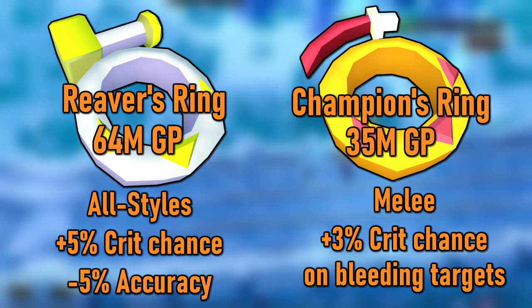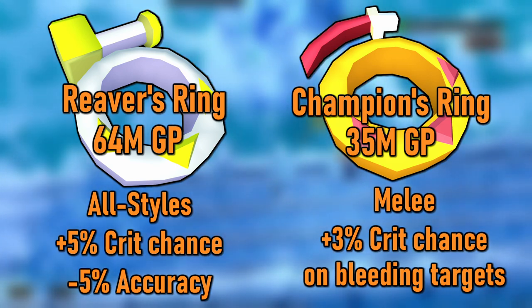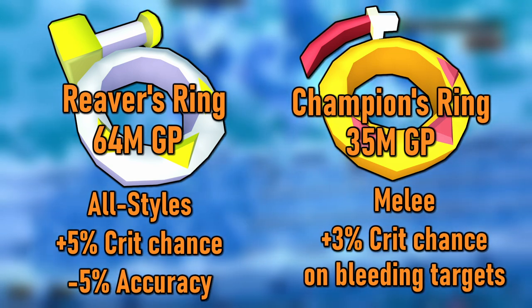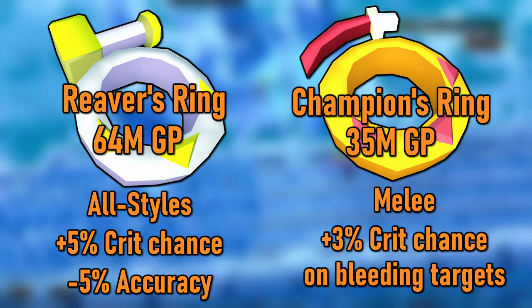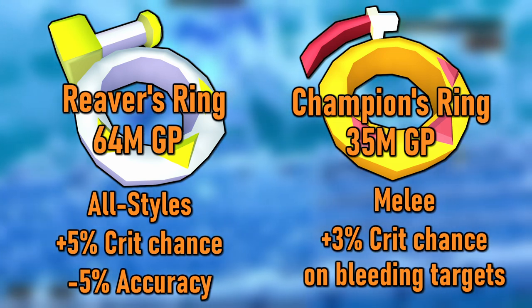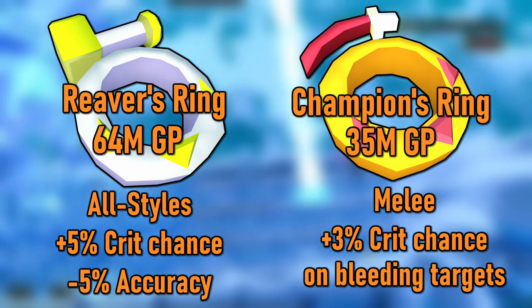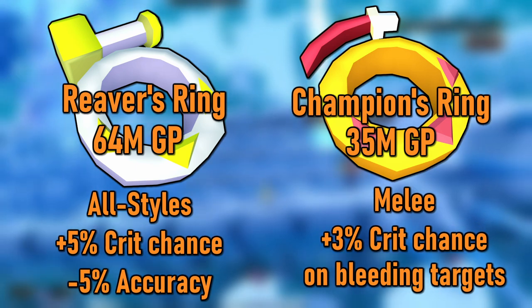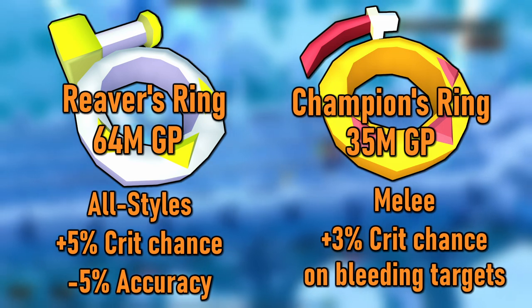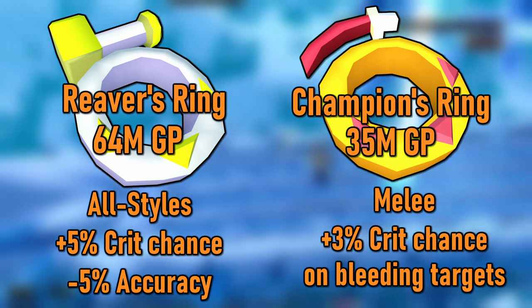The best ring for melee is the Champion's Ring, which gives a 30.4 strength bonus and gives 3% increased critical strike chance against bleeding targets. Based on that alone, this ring is usually worse than the Reaver's, but it has excellent upgrade potential. You can craft this ring using the Heart of the Warrior and 10 Warrior Rings, which will cost about 35 mil. Using an Enchantment of Heroism, which costs about 55 mil, will make the Champion's Ring best in slot for melee. This enchantment gives 4% critical strike chance against bleeding targets and 1.5% increased critical strike damage for each bleed effect on your target, which can be a huge DPS increase if used effectively.